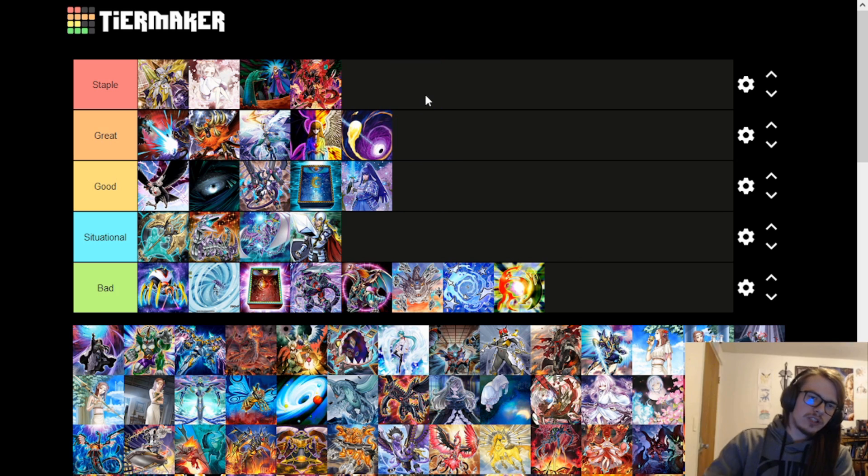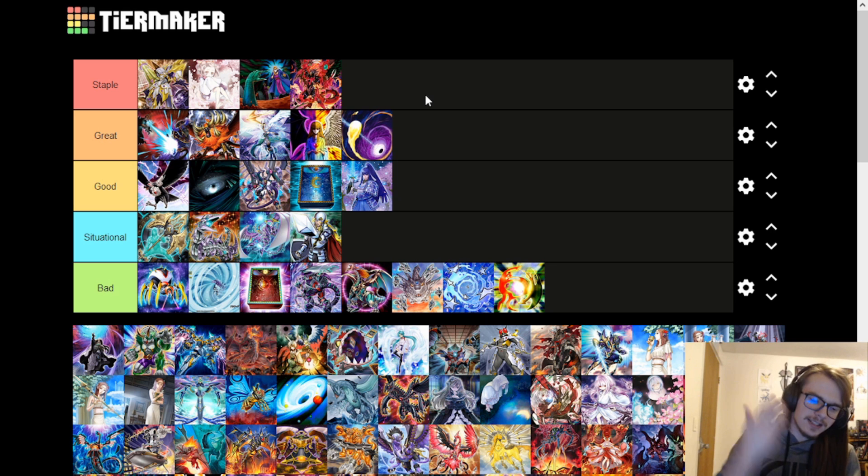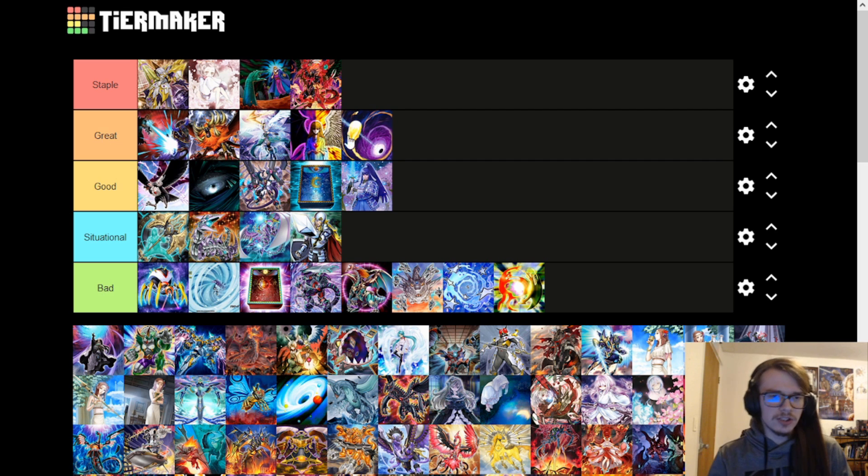DPE is absolutely insane whether going first or going second. Going second, you activate Fusion Destiny or get to Verte or something like that, and then you slap down a big monster who can get over just about anything in the format while also being able to destroy a card on the field. Since it's non-targeting, it gets around a lot of protection. Very strong.